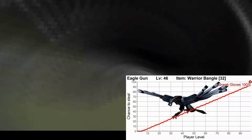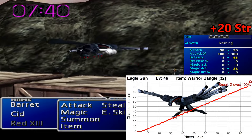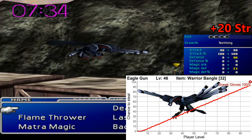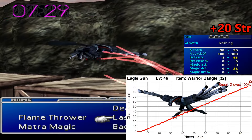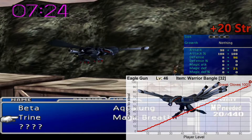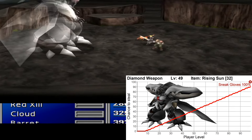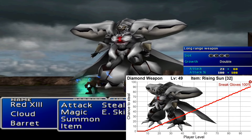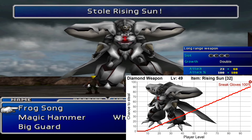Next up is a miniboss, the Eagle Gun on the coal train in Mount Corel, and it has a Warrior Bangle as a stealable item. This is a unique steal, so it's the only way to get it. It has 96 defense, 25 magic defense, 4 slots, and gives you plus 20 strength. The downside again is that it has no materia growth. Diamond Weapon has another unique steal when you fight it outside Midgar — the Rising Sun weapon for Yuffie, which has 68 attack and 4 slots with double growth. This is Yuffie's best weapon with double growth, and it is the only place you can get this weapon.